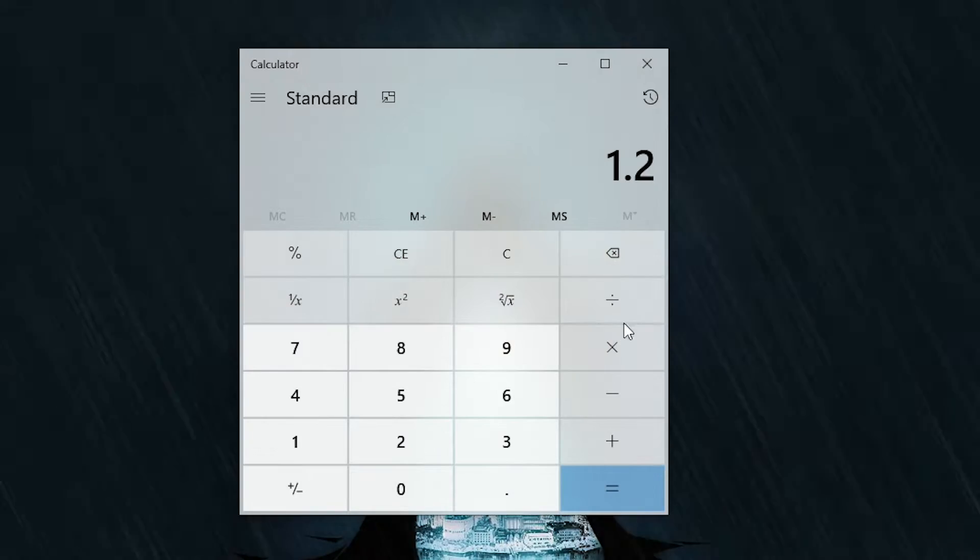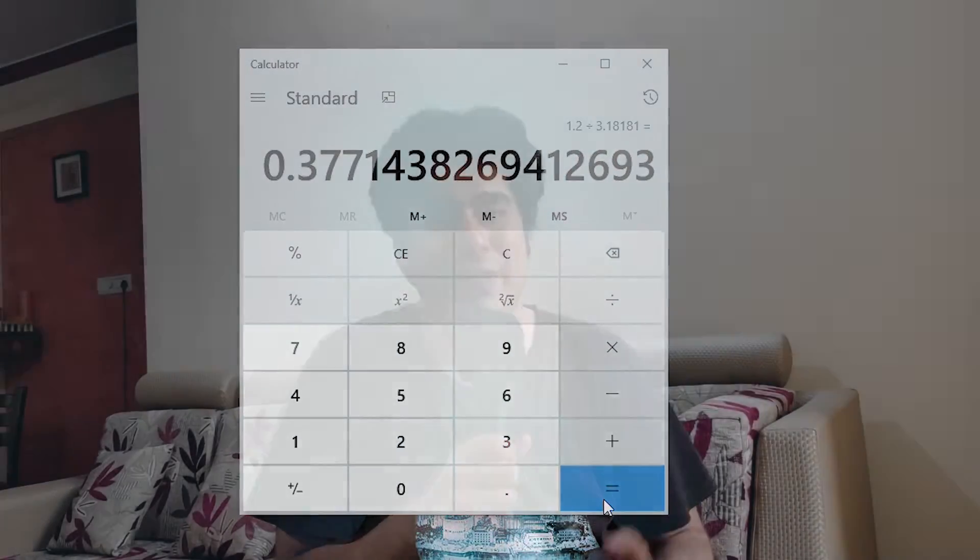Our last news of the day comes thanks to the Redditor Binka doing the math. They have calculated the ideal way for you to convert your CSGO sensitivity to Valorant. Before this, most people playing Valorant have been dividing their CSGO sensitivities by 3.1818181, thinking that gives them the right sensitivity. However, Binka points out rightly that this doesn't actually give you the correct aim.